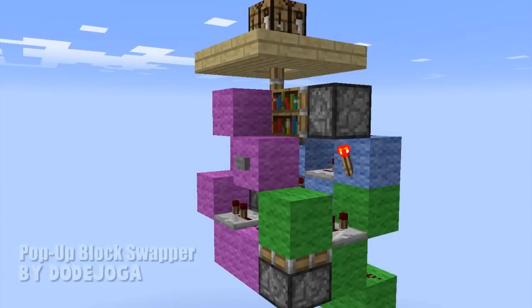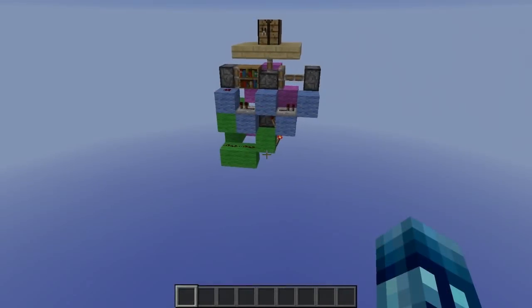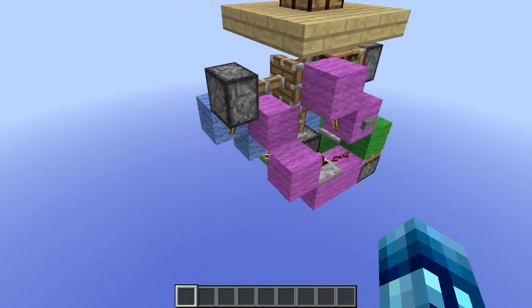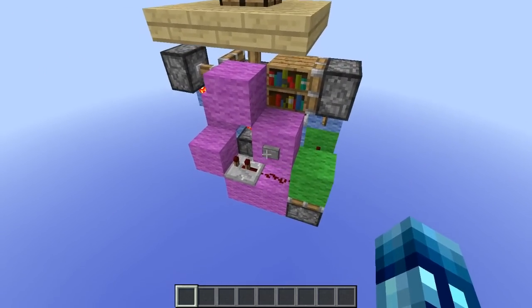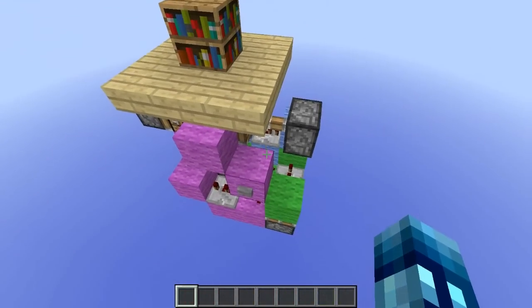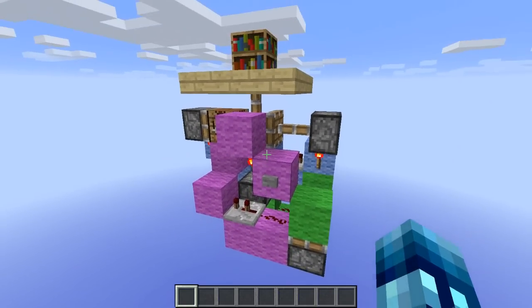Number 1. So this is our first device — it is called the Pop-Up Block Swapper by Dojoga. It's pretty cool. Here's the button here. I'm going to go ahead and press it. As you can see, it swaps the crafting table for a bookcase, thus hiding the crafting table. I don't know why you would want to, but if you ever did, this is the device for you.